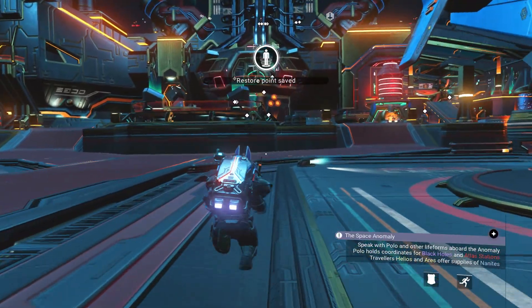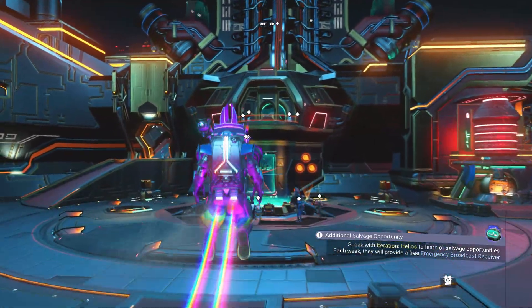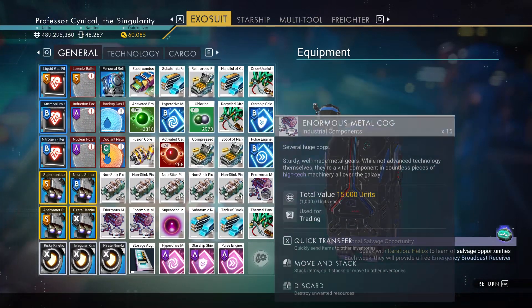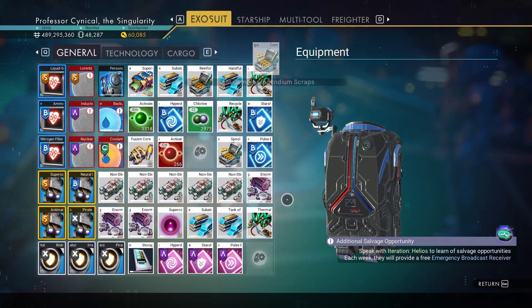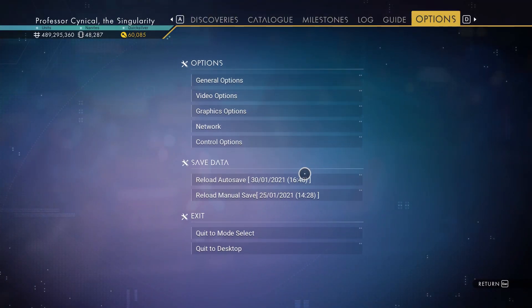Then go back into your personal refiner, pull back out the storage augmentations, and find a random player — we're going to do the personal refiner duplication glitch. Once you take those out and pass an item over to somebody, it doesn't matter what item it is. If you're going to use somebody to glitch, always try and give them a decent item for their troubles. Once you've sent over an item, make sure it says 'sent' — it's incredibly vital that it's sent. Once that happens, reload your raw save.